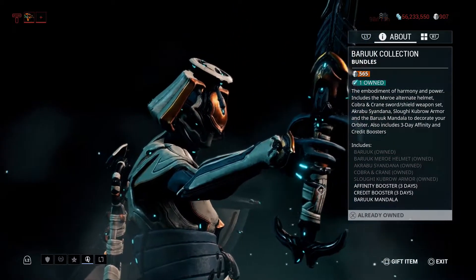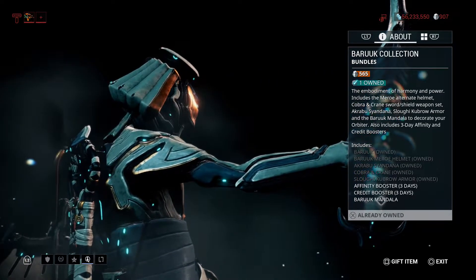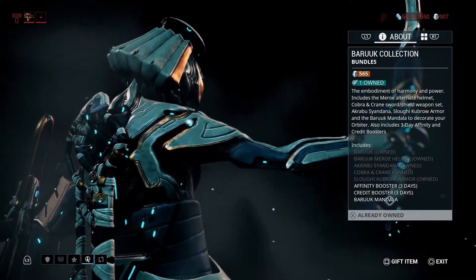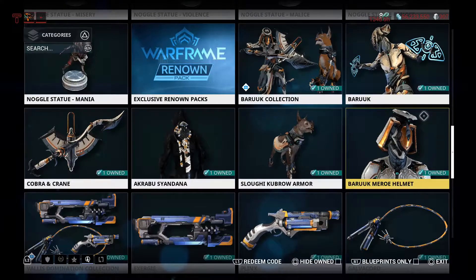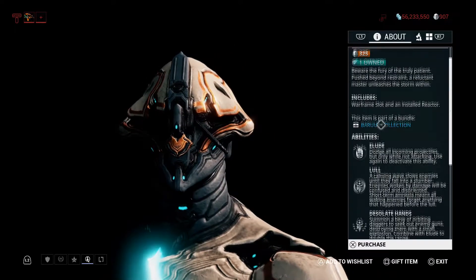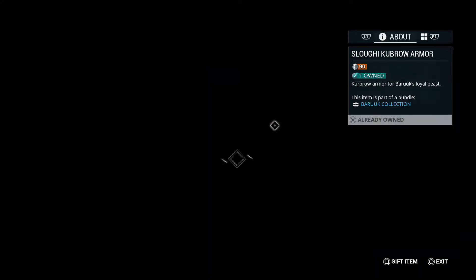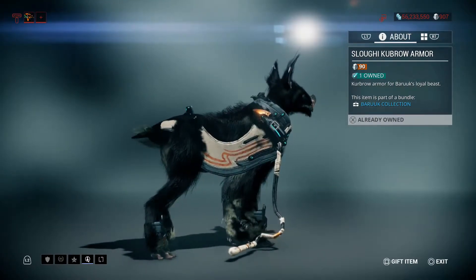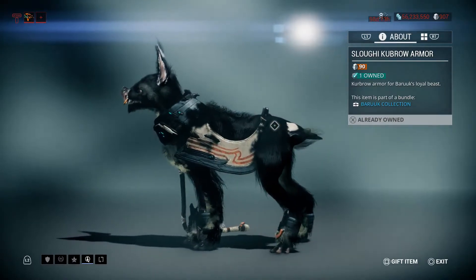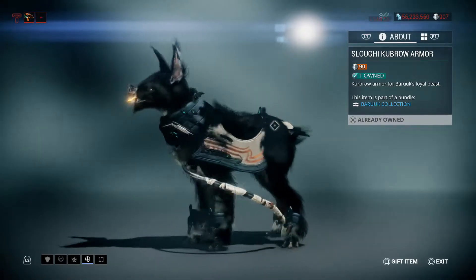The Cobra armor — if you buy his collection it will also include the Baruuk Mandala, a Credit Booster and Affinity Booster. If you just buy Baruuk by himself, you can buy him by himself. You can also buy the Cobra armor by itself, which is interesting. It's not the worst — I'll have to see it on my Cobra probably in the future.